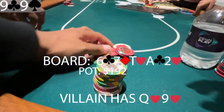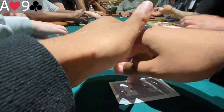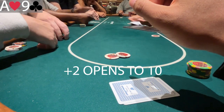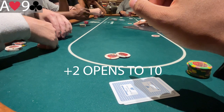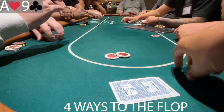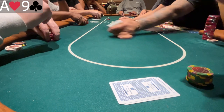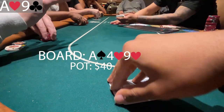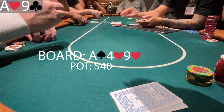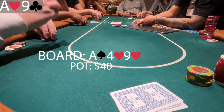Now we're finally back on track. In this hand I'm in the big blind with ace-9. There's a plus-2 open to 10 with two callers, so my options are call or fold. I stick in the call and we get a magical flop of ace, 9, 4 with two hearts — two pair. I'm first to act and go for the check-raise since there's a flush draw, but unfortunately it checks all the way around.